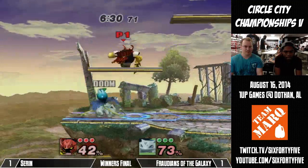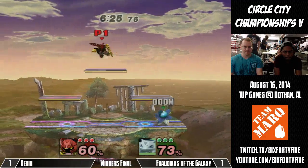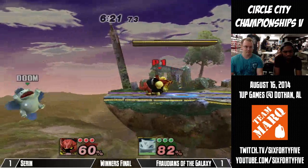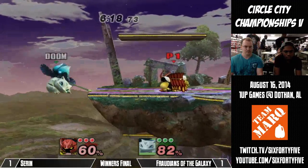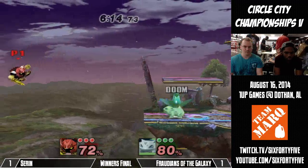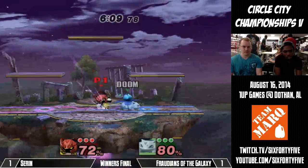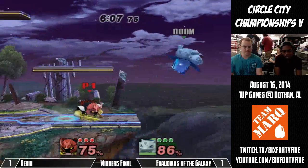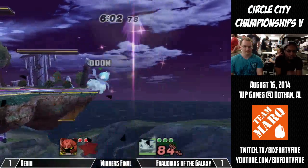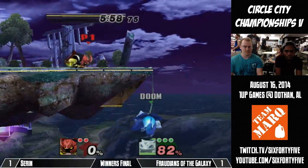When you have that percent advantage, you can pretty much just bop them back and forth from one ledge to the other. If they're at high percent, they're going to be struggling just to hang on, forget getting stage control. Back throws him off, throws out a Razor Leaf, tries to go for the gimp. Goes over the Razor Leaf with his up-B — very nice down-air spike. Saren was really close to grabbing the ledge there.